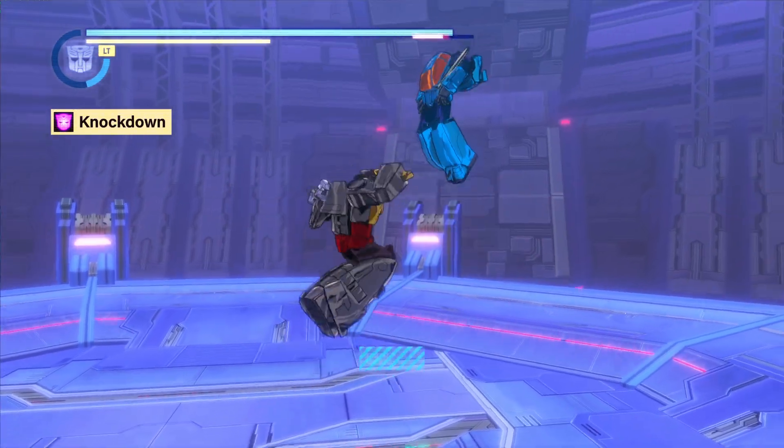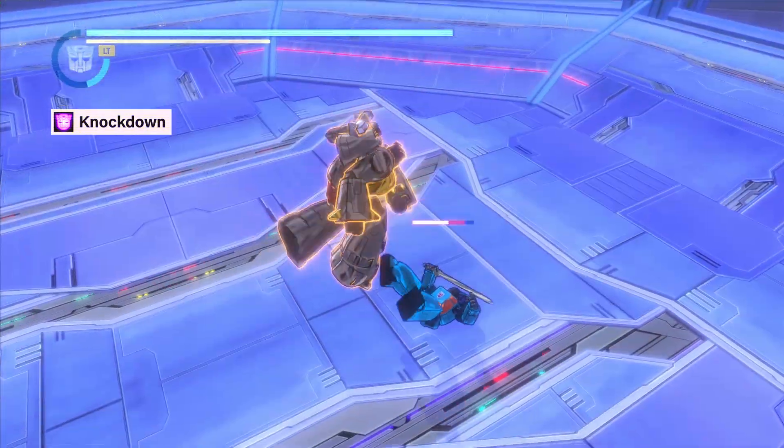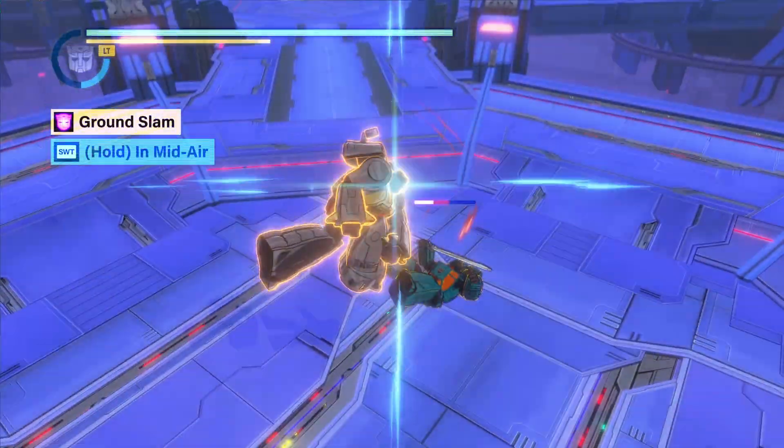If performed in the air, the knockdown functions as an inverse vertical launch. With this technique, it is possible to slam an enemy directly to the ground during an aerial combo, allowing you to follow up with a helm breaker or ground slam.